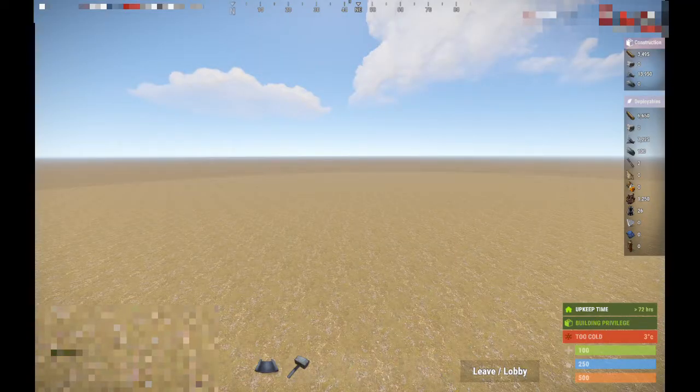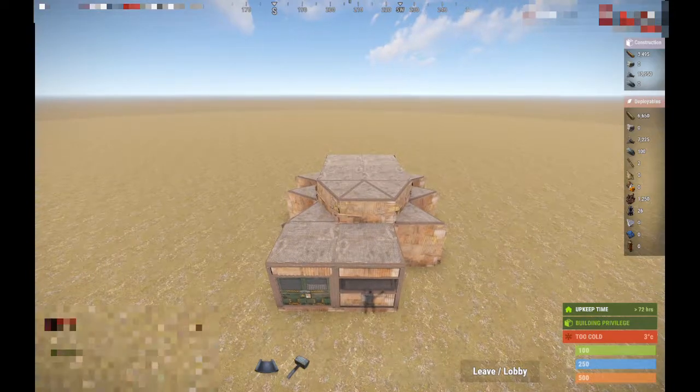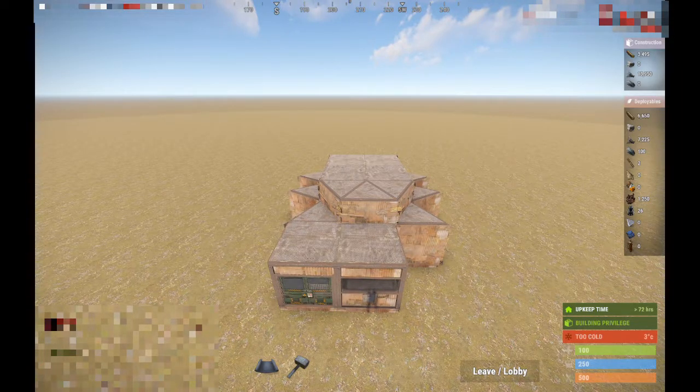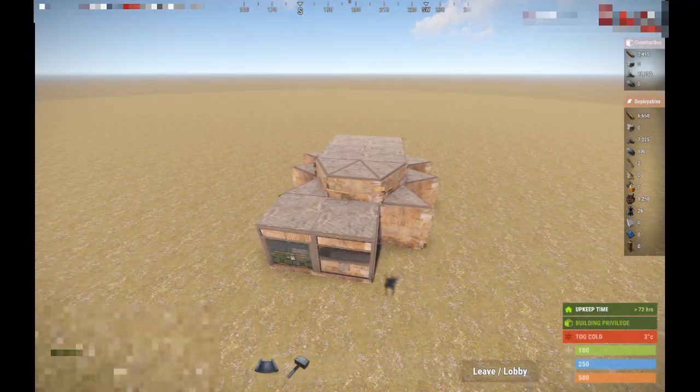Hello everyone and welcome to this Rust 2x2 bunker video. I'm hearing you think it's just a regular 2x2 bunker you've seen already, but no, this one is different and I'll show you why. First off, it's 14,000 metal to build and the upkeep is only 2.5k.